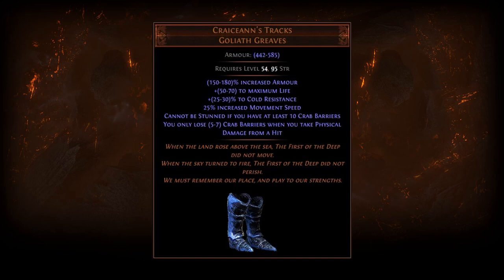The boots, Kraken's Tracks, are actually quite good. They provide a lot of life, some resistance, good movement speed, and two really strong buffs that improve Aspect of the Crab. The first makes you immune to stuns when you have at least 10 crab barriers — the maximum amount. The second mod makes this even better: every time you would lose all your crab barriers, you instead only lose five. This means you reach max stacks much faster, giving you higher uptime on stun immunity and more physical damage reduction available more often.